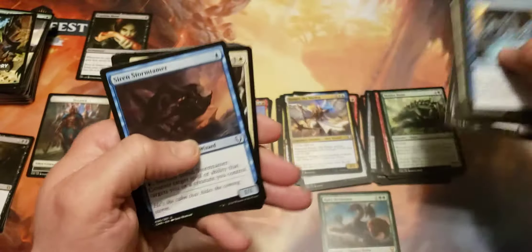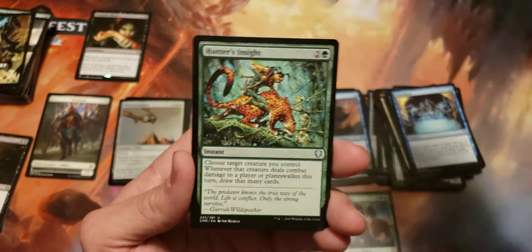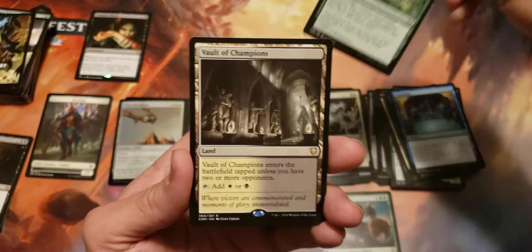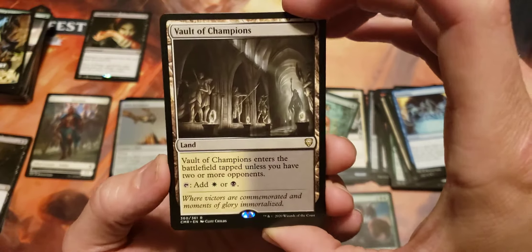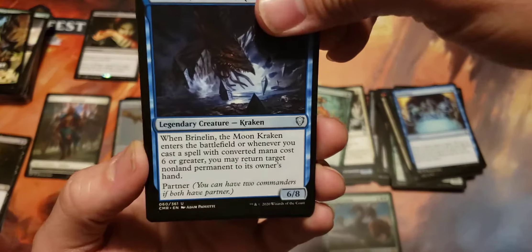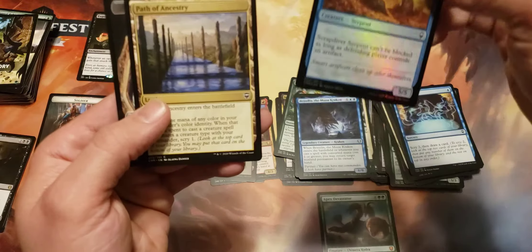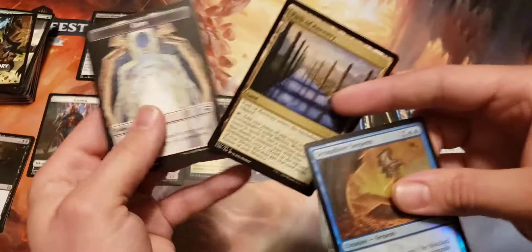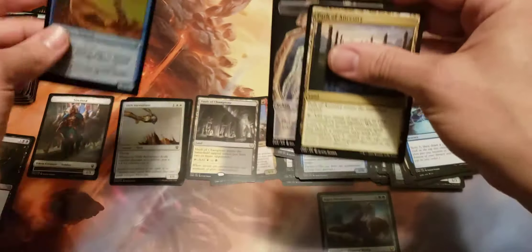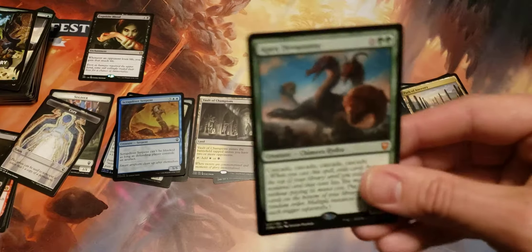Last pack in this box. Let's see if we can pull a Siren Storm Tamer. Faith's Fetters, Hunter's Insight, and Champions — that's not bad. I still have not pulled the Blue-Red land out of here, which is kind of crazy — it's like the only land I have not pulled. We got Brynlyn for uncommon, Fethis, and Scrap Diver. And a Path of Ancestry in the back there — that's kind of weird, I've never seen that before. It goes in the common slot. We did get the Apex Devastator — that's kind of cool.